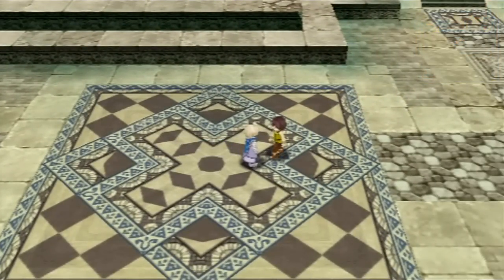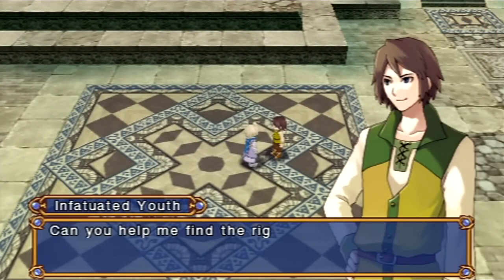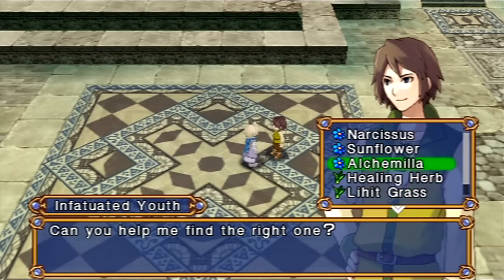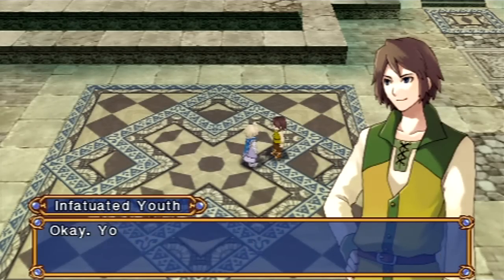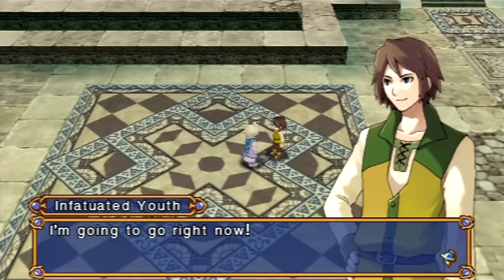Let's talk to this guy again. Now, whichever flower — or grass, I guess — you gift him will influence the success of this side quest. The best one is the Narcissus, as it should be, because it's the most useful one you can use as far as AP goes. Well, I hope everything works out for you, pal.